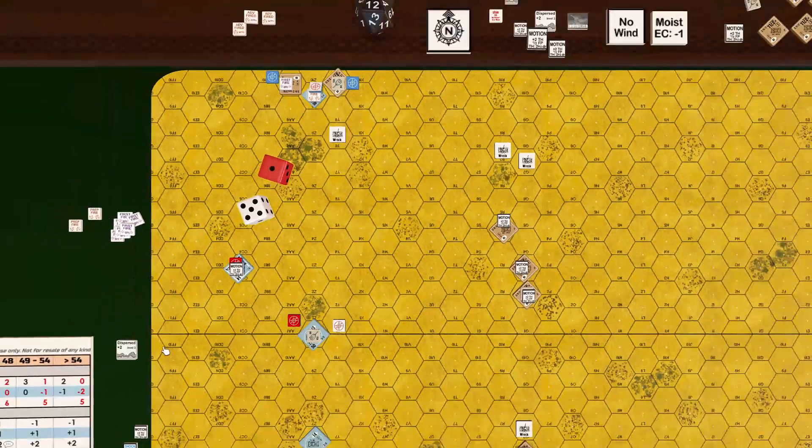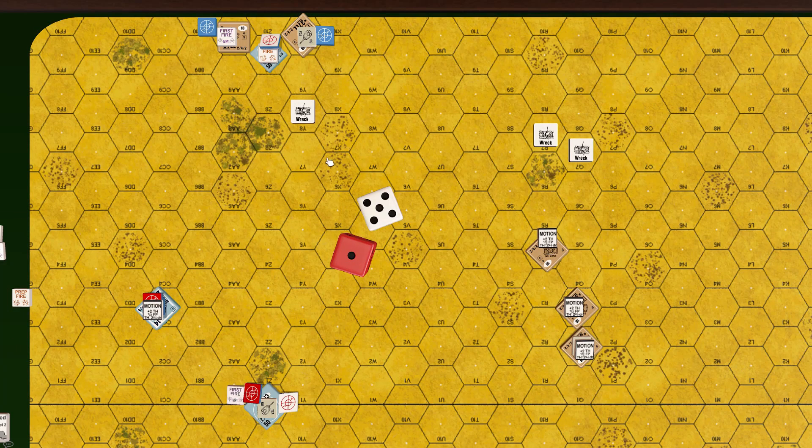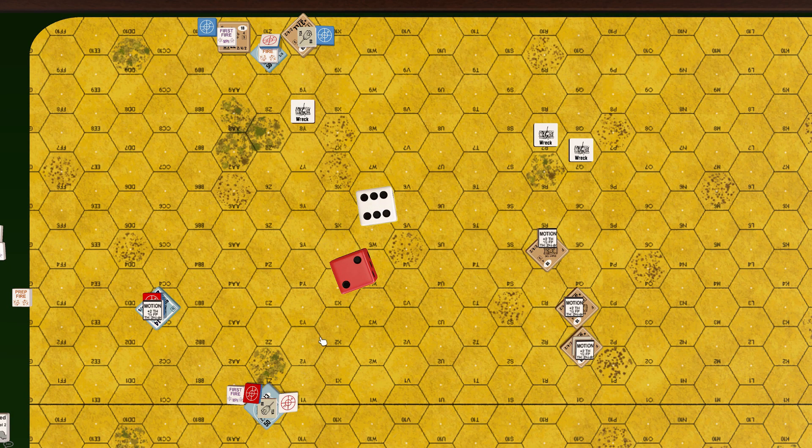Roll: 6 plus 3 = 9 — Stuart is hit in the frontal turret aspect and the Panzer maintains rate of fire. Roll for effect: 8 — possible shock; Stuart's crew must pass a normal morale check. British crew morale is 8. Roll: 8 — crew passes. New shot using rate of fire: base 9, plus 2 moving target, plus 1 buttoned up, minus 1 German leader, minus 1 acquisition.